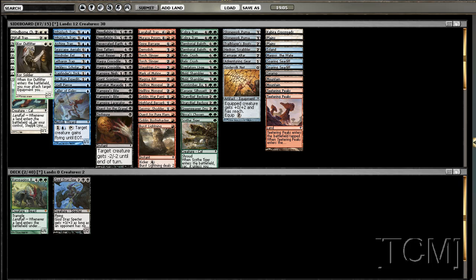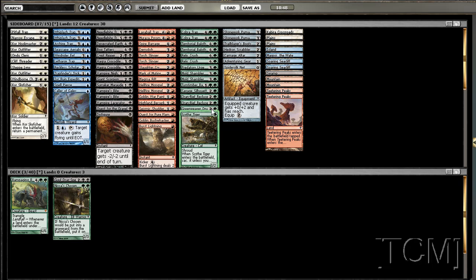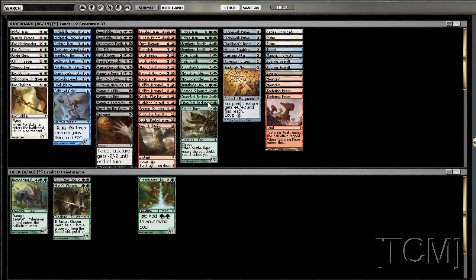Our white is really subpar - it doesn't look good at all. I don't think you'd consider white. We have four Skyfishers which is a really good card, it's just a beater and a half. We'll go ahead and add the green since we know we're going to play it.